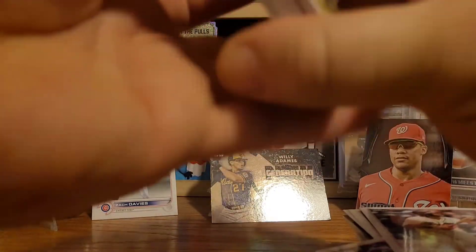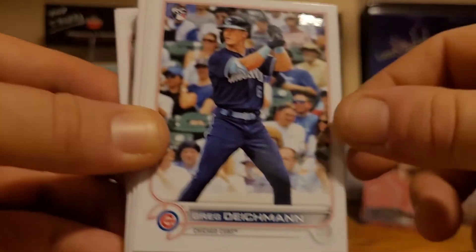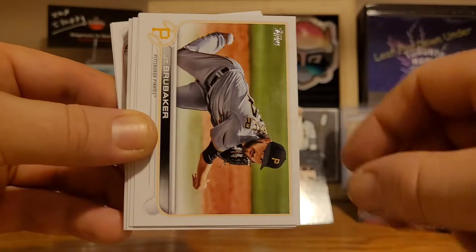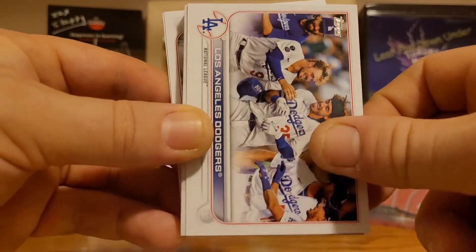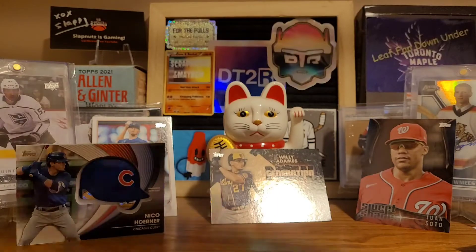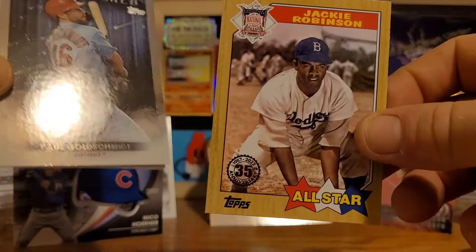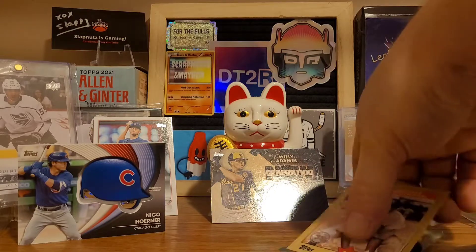Now it's time to see what we get for our manufactured helmet relic. Maybe we'll get a Super Dave Osborne helmet — let me know in the comments if you remember that show. DJ Stewart, Steven Piscotti, Greg Dykeman, Josh Peterson, Frankie Montas, JT Brubaker, Milwaukee Brewers, Los Angeles Dodgers, and we have Niko Hoerner — that's a pretty nice one. These things are just massive, I love it. There's a Jackie Robinson connection — very nice to get that.